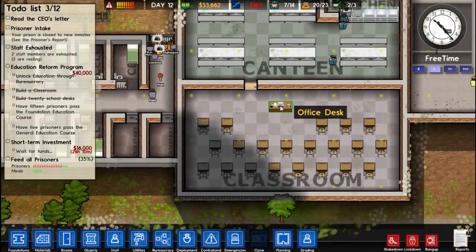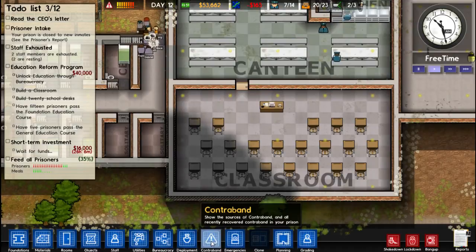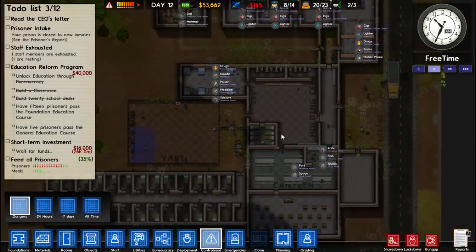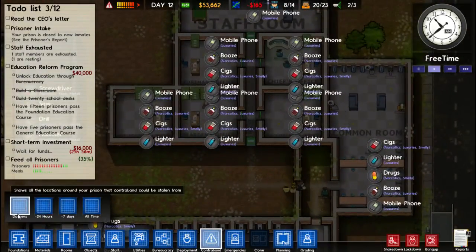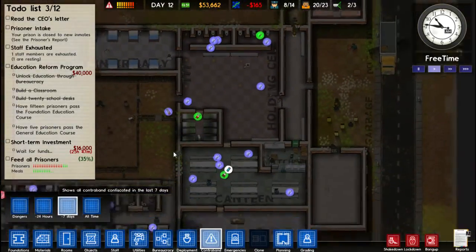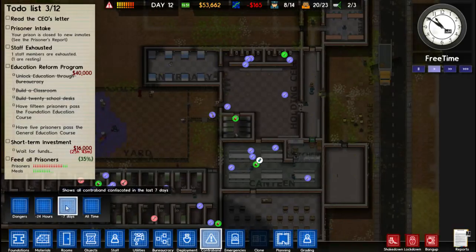How do we get people in? Looking at contraband sources: spoon, fork, knife, medicine, drugs, scissors — wow. So what is this? 'Show all the locations around your prison that contraband could be stolen from.' Ok, and that's 24 hours, last 7 days. This shows all contraband confiscated in the last 7 days.